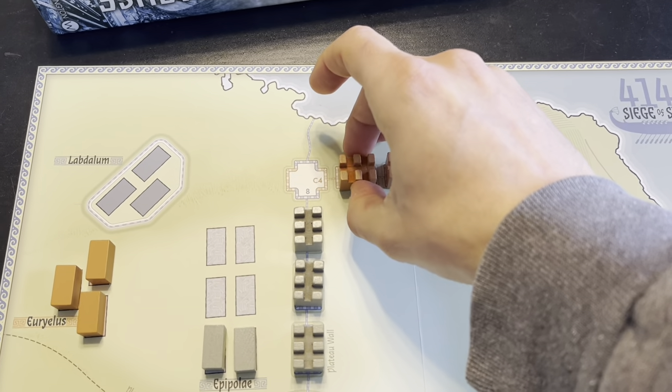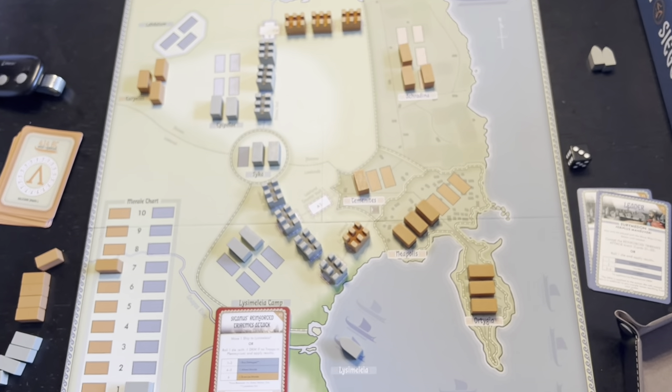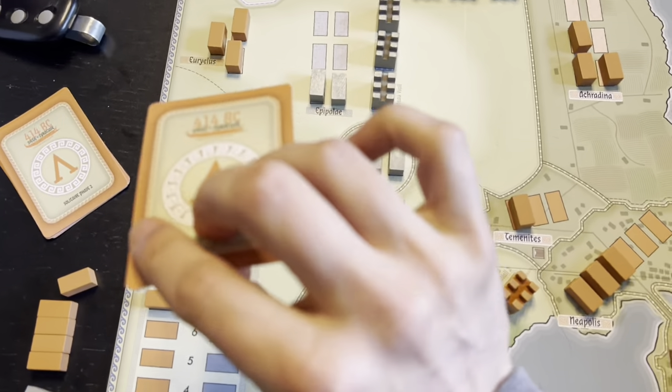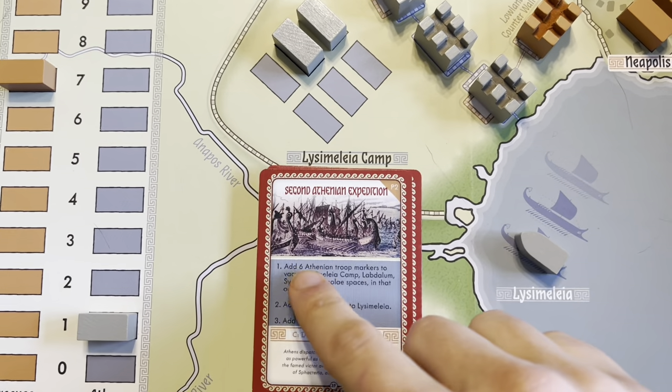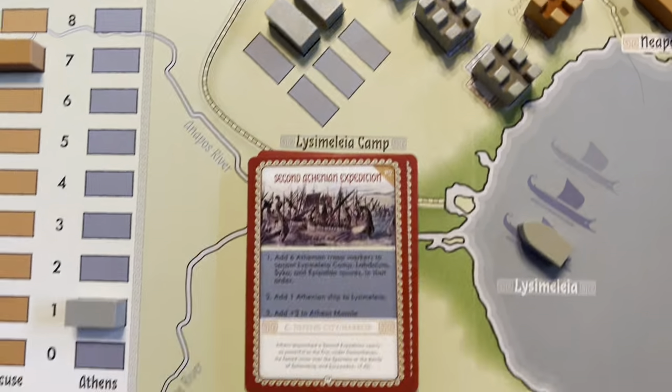That goes into place. Now it's a race to that final corner — can we get it done? I feel like I need to do another rest because of where I am. So we're going to rest and hope my reinforcements show up. And there they are — the Second Athenian Expedition! We get six Athenian troop markers to vacant spaces. I needed that.